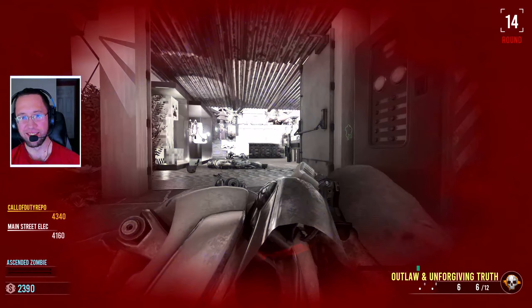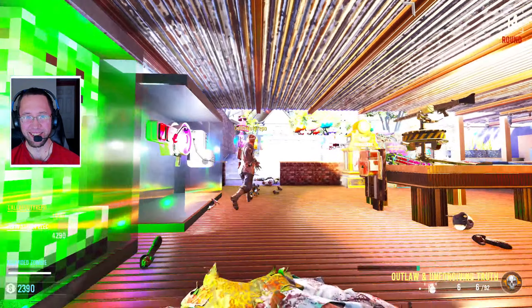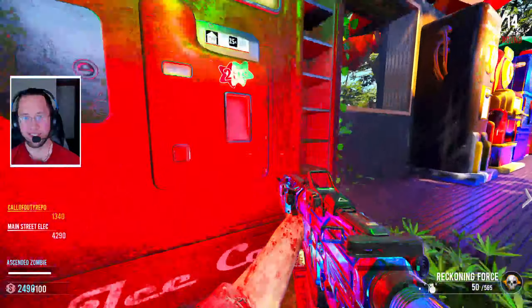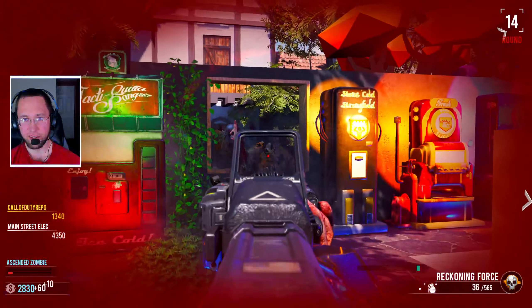What the hell? What happened there? It's trying to get over to you guys. Alright — Elemental Pop? What the hell is Elemental Pop? Get Fighter's Fizz, you get 13 perks.